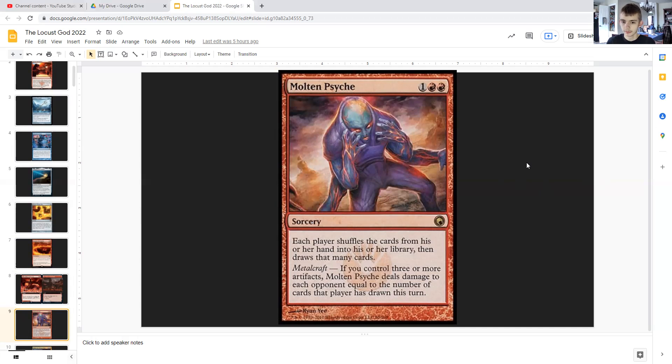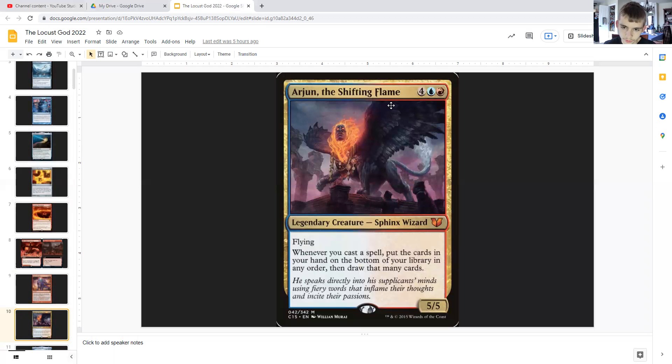So all in all, pretty nice if we have three or more artifacts — this is even more dangerous for our opponents because it brings a lot of card drawing, which is just even more dangerous for them because of our flyers. Arjun, the Shifting Flame: for generic, a blue and a red, he is a legendary sphinx wizard with flying, 5/5. Whenever you cast a spell, put the cards in your hand on the bottom of the library in any order and then draw that many cards. So just keep casting spells and that will draw you a whole bunch of cards.